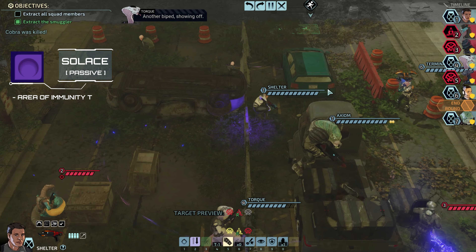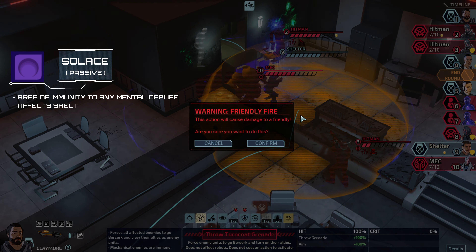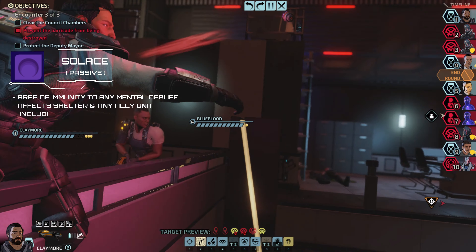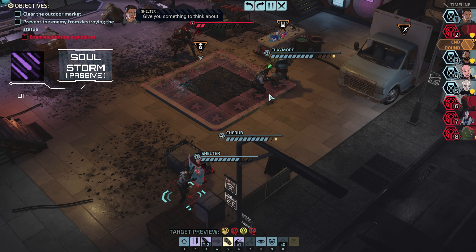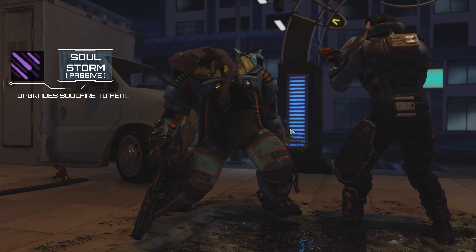Solace is an aura around Shelter that extinguishes or blocks any mental debuff on himself or surrounding ally units on contact. Solstorm upgrades Soulfire to heal for half of the damage dealt.